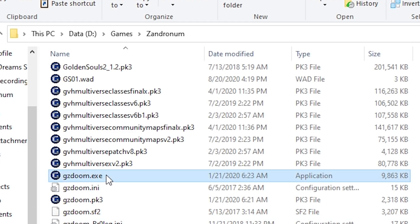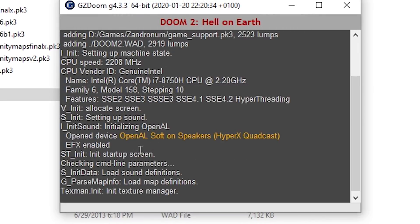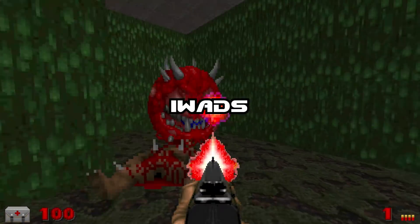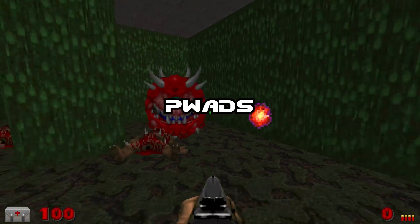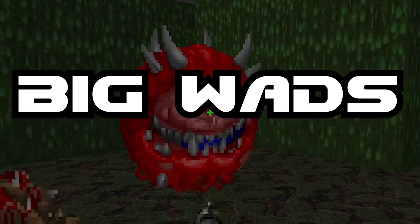Now you can play unmodded Doom games by clicking the GZDoom or Zandronum launcher, with an endless amount of settings and customizations to your preference. The base game files are called iWADs, while the mods are called PWADs, or more simply WADs, as well as PK3 files, which are also PWADs.